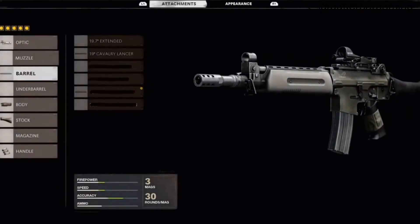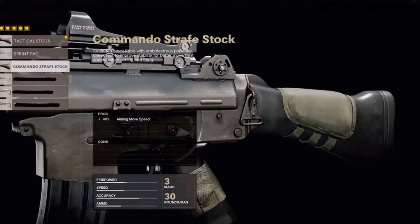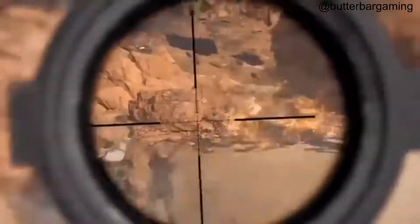The gunsmith is showing percentages, where you can actually calculate stuff to have the best possible role in this game. It looks really good. I'm happy to see the gunsmith is making a return, and a wild card gives you eight attachments instead of five - it's pretty crazy to me.